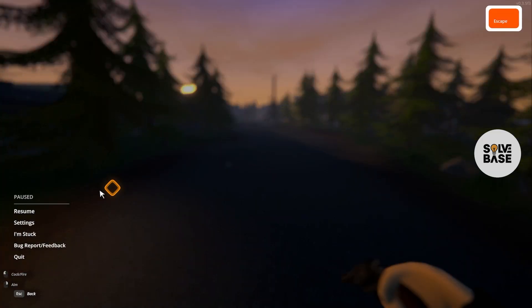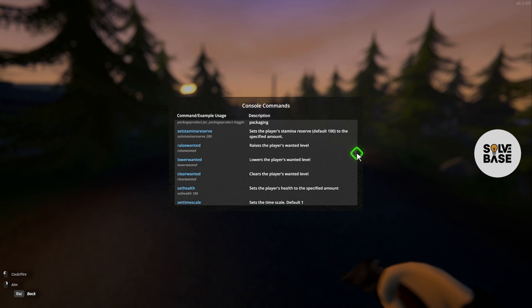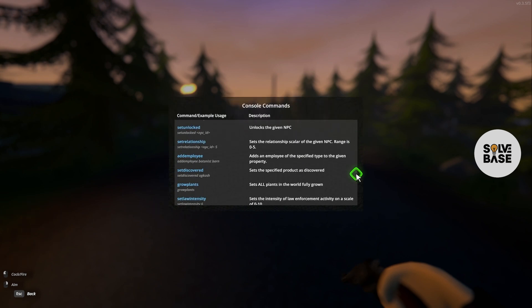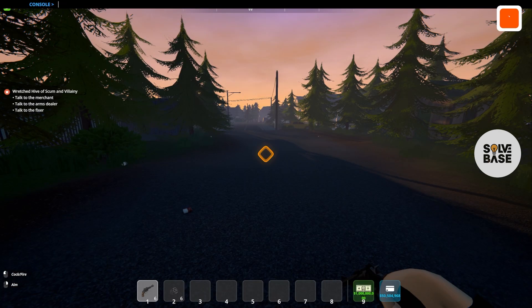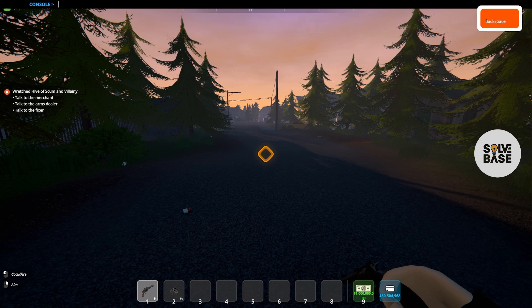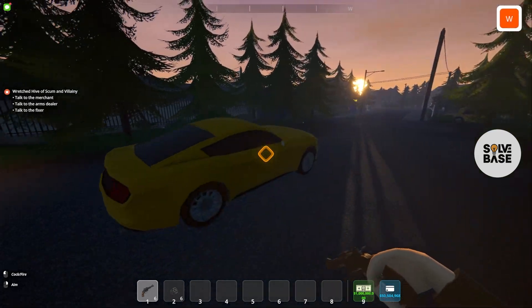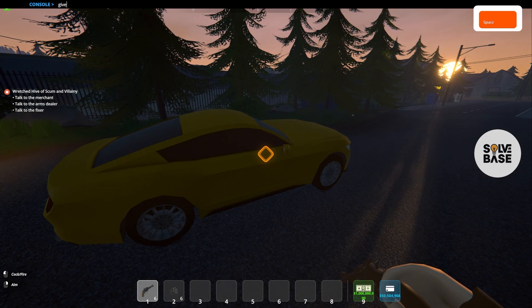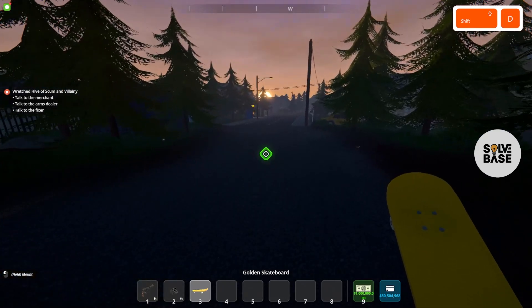I've made videos for all of these commands, so check it out. At the end of this video, there will be a playlist on the right hand side. You can use all of these commands in the console. I'm also going to show you how to spawn a vehicle — just say spawn vehicle cheetah and you're going to get a vehicle as well. I can also ask for golden skateboard and I got the golden skateboard as well.